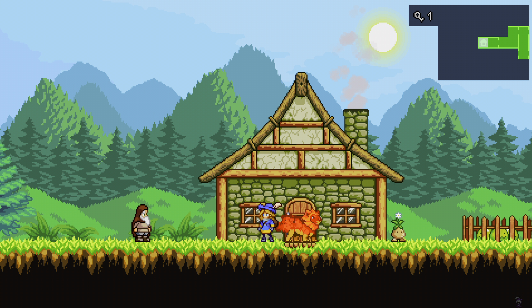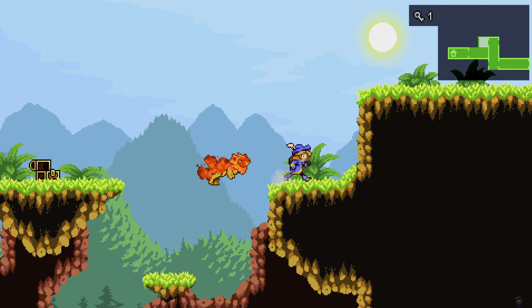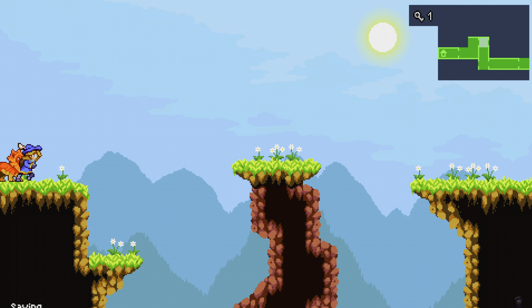Let's get on with the gameplay. So in the previous episode, we got the mountain path key, and we're going to make our way there now and see what other interesting explorations we can find.